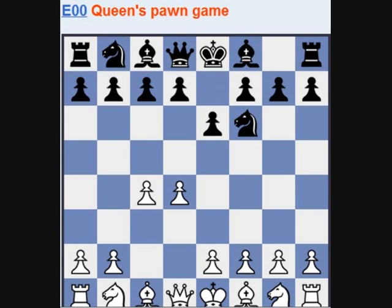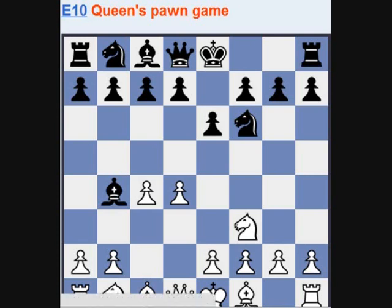For example, the Nimzo Indian Defense. Or if white plays Nf3, then if black plays Bb4, then this is called the Bogo Indian Defense. Here if white plays Nc3, it transposes to the Kasparov variation of the Nimzo Indian. Here black can play c5 or b6, for example.